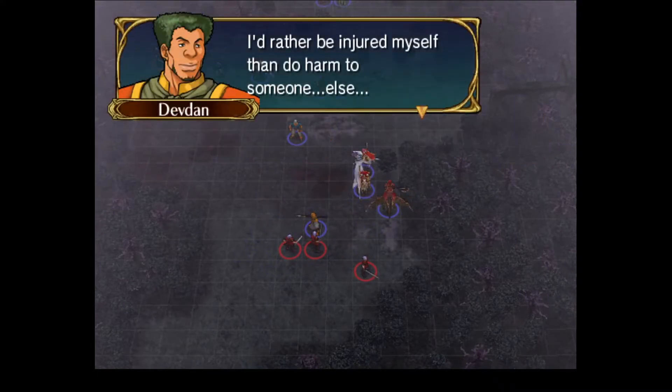'I'd rather be injured myself than do harm to someone else.' That is one of the saddest death quotes I've ever read. I've got a story about sad death quotes from Awakening, of all games — I'll tell that when we come back though. I'm just going to quickly reset and do my preps better.